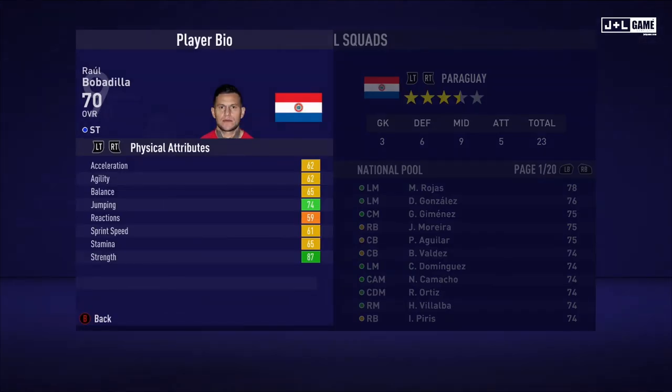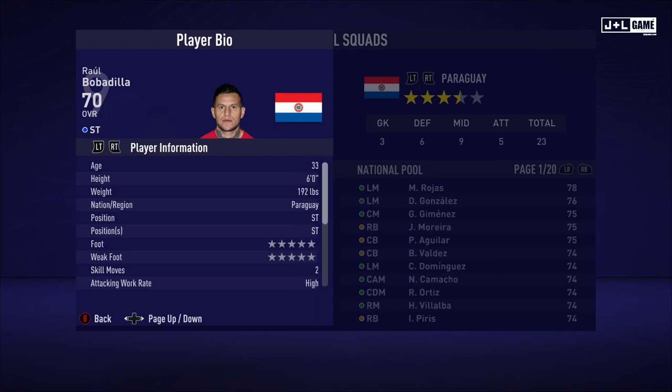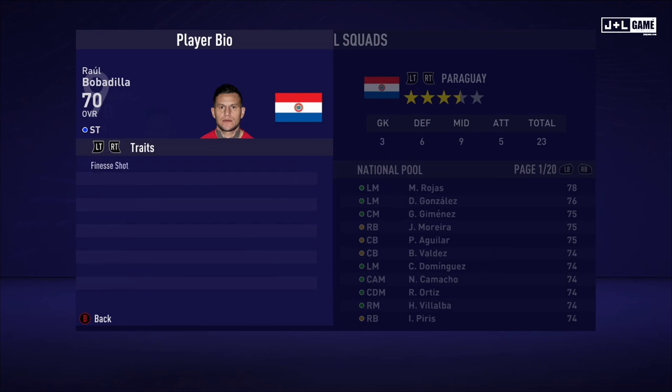Next up, Raul Bobadilla. Physical attributes mostly yellow here with two green and one orange. Mental attributes mostly yellow with one green, one red, and one orange. And skill attributes mostly yellow and green, two orange and two red. Here is his player information and one trait.